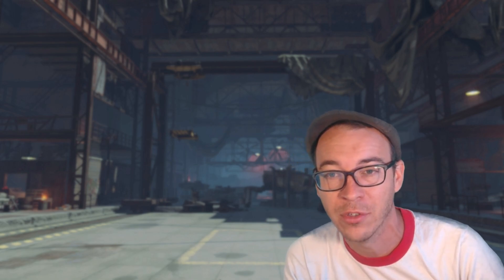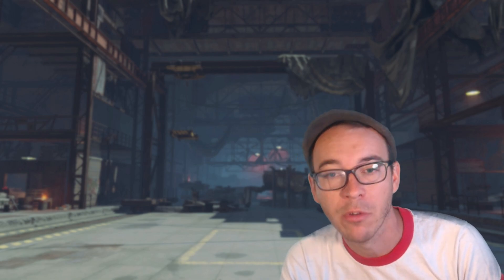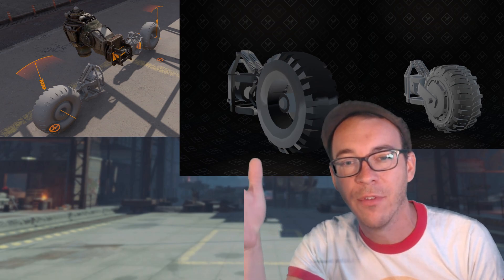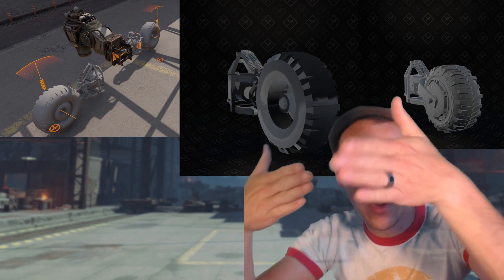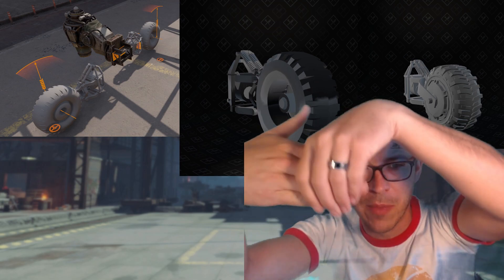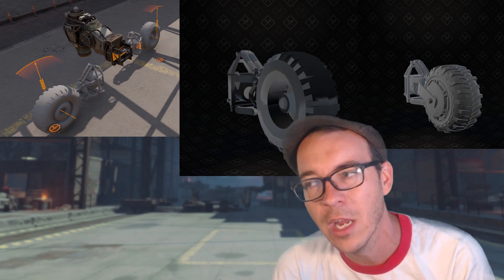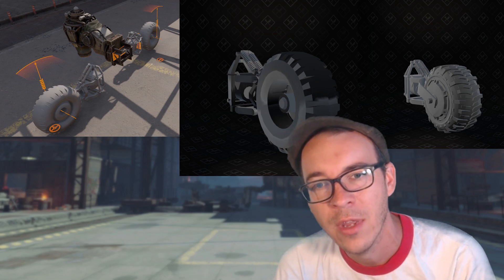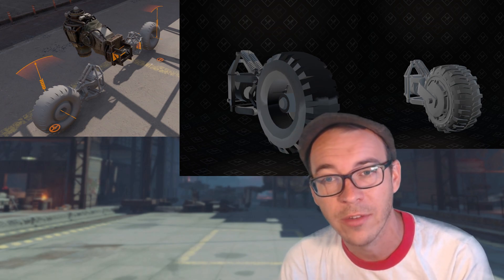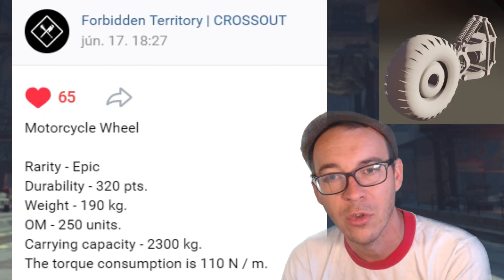So we might be getting a motorcycle wheel. You're going, 'What's that?' It's essentially a wheel, but instead of side-mounting, you can mount it to the front of the frame — it'll be a wheel with the mount at the back. Just look at the picture: you can see some of the older models compared to some of the newer models, showing us that the devs have been working on this. I can put stats up, but those are obviously subject to change, so just ignore them — treat them as a placeholder.